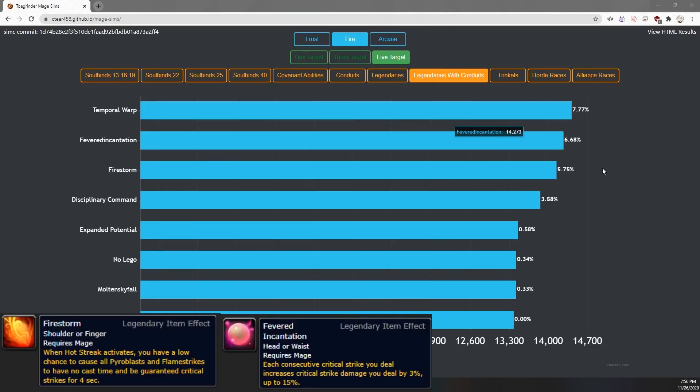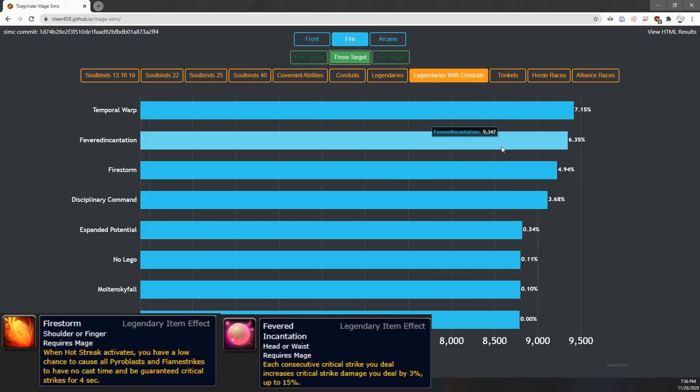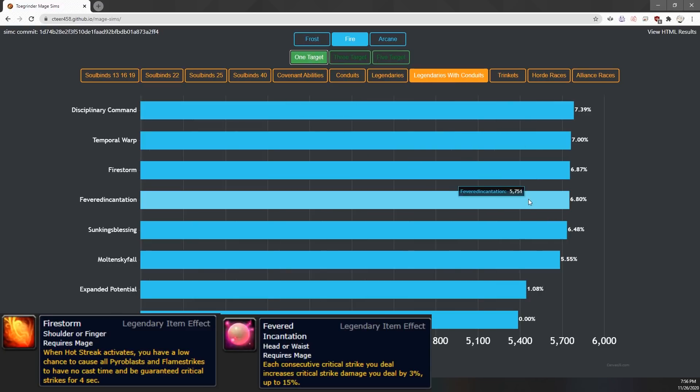Fire has a couple of good legendaries, and the ones you would take in Mythic Plus are Firestorm or Fevered Incantation. Recently Firestorm was nerfed to no longer have increased procs from haste, which puts Fevered Incantation ahead in AoE sims and only very slightly behind Firestorm in single target sims. Fevered Incantation has less variance than Firestorm, so I believe you will end up taking Fevered Incantation. However, both legendaries are completely viable in Mythic Plus.